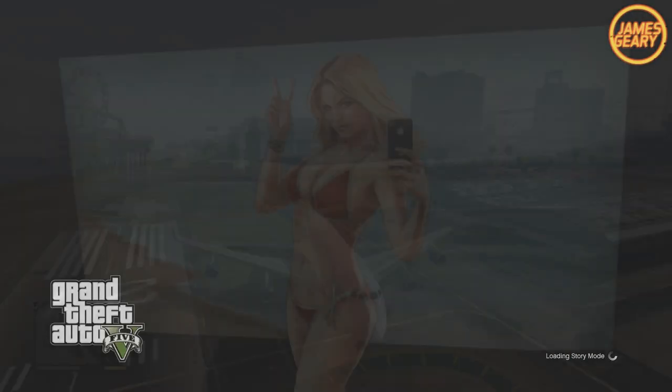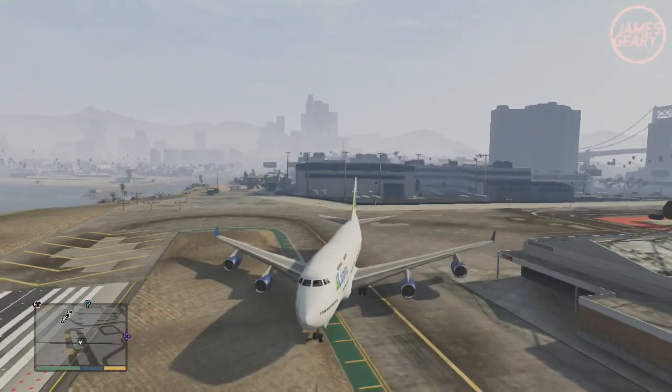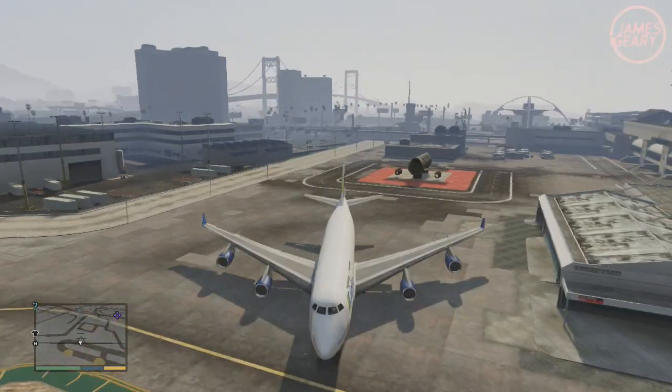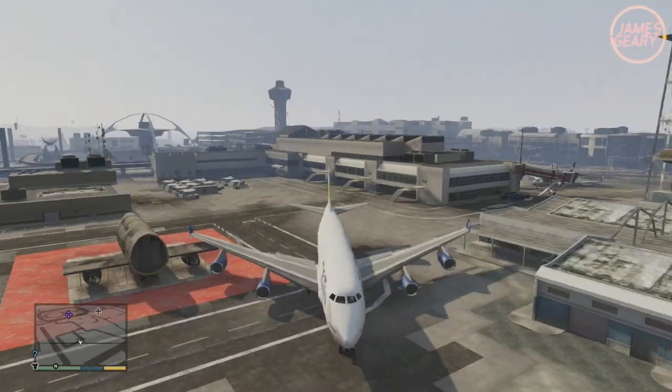Once you're in the game, simply drive Michael over to the airport and hop in a 747 Jumbo Jet. You're going to have to drive all the way to the side of the airport where you were in GTA Online and park the Jumbo Jet as I am right now. It takes a little bit of work, but you can maneuver it backwards and eventually park it facing the way I am.